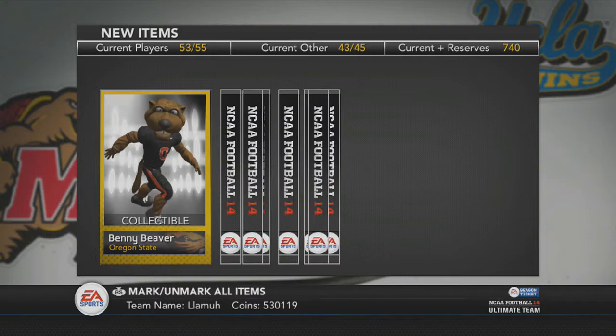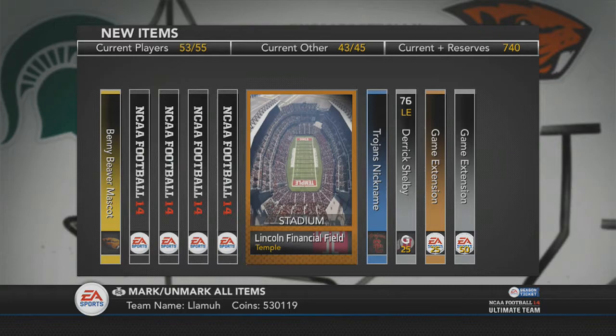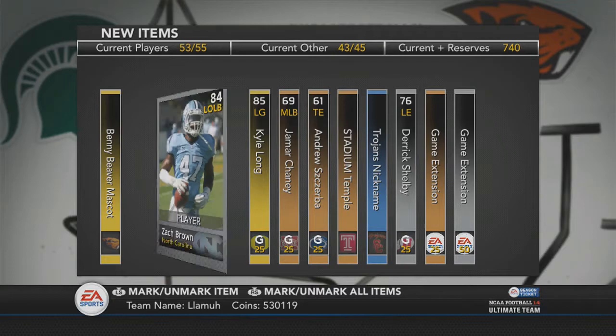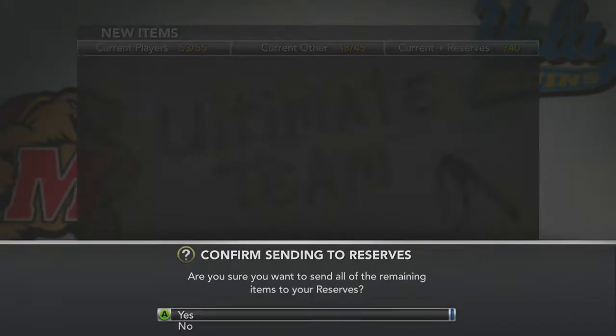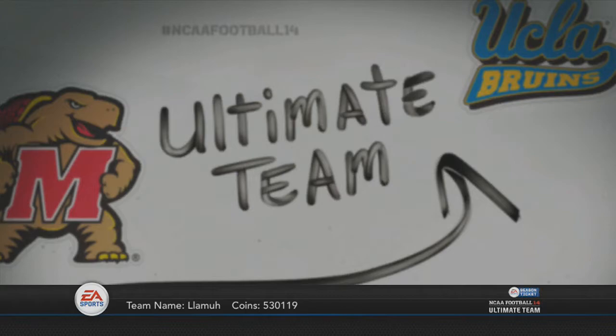Alright. Derek Shelby. A Trojans collectible — so what are we looking at? Are we looking at a Carson Palmer? Matt Leinart? No — Kyle Long. And is that a Brown Titans player? Yep, 90 speed. That's awesome — dude is lightning fast for a linebacker. The fastest linebacker in the NFL. This might be the fastest linebacker in Ultimate Team. So he probably sells for a good bid, I would think. About four packs left to go, probably.